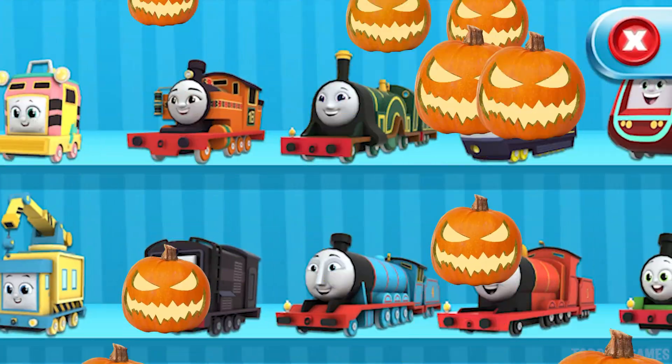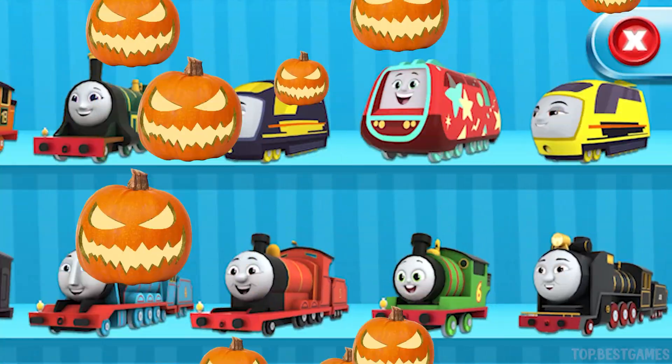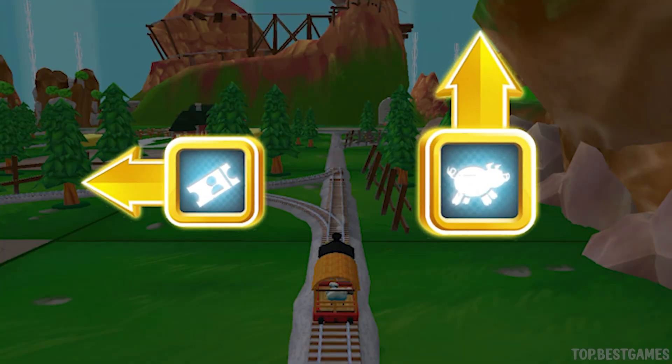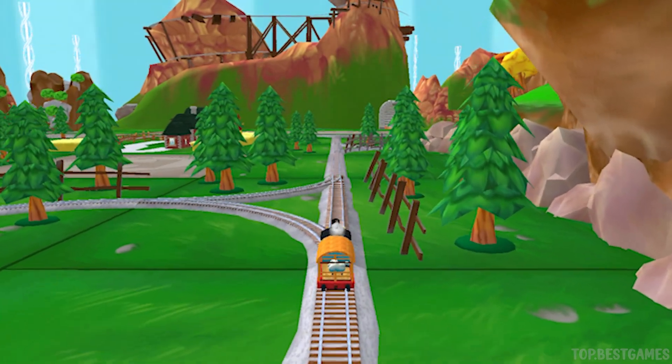Choose your engine. Forward leads to the Great Waterton Station. Forward leads to the Pig Farm. We're near the Pig Farm. Let's go!